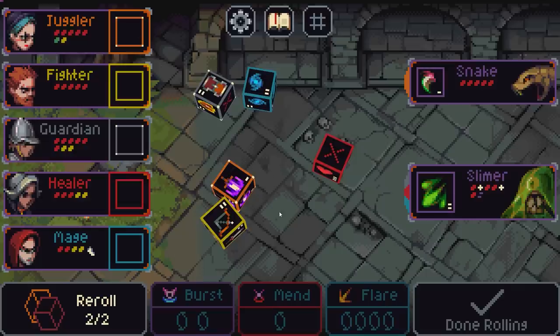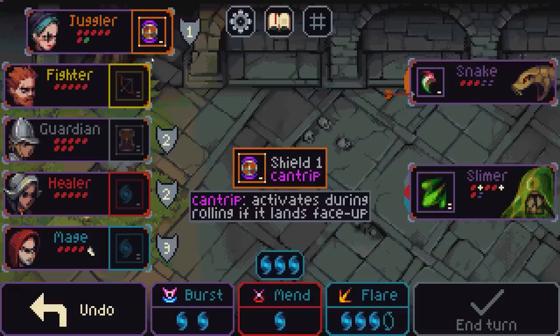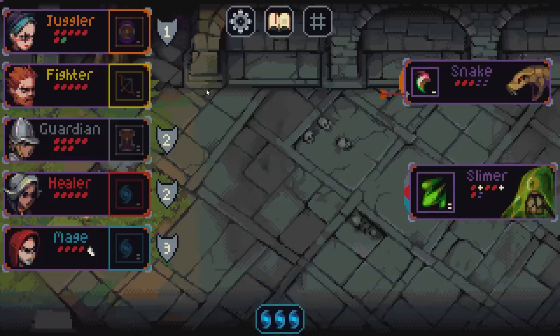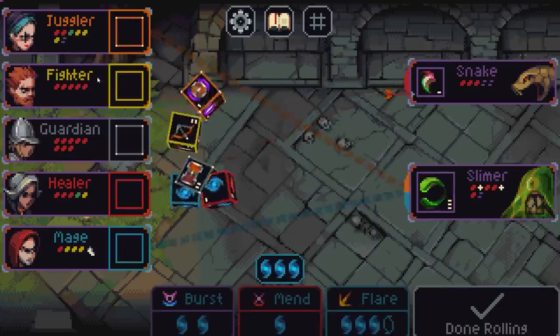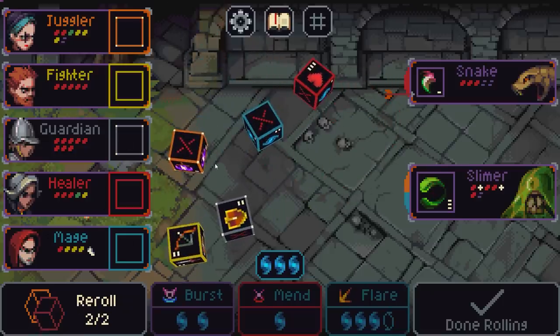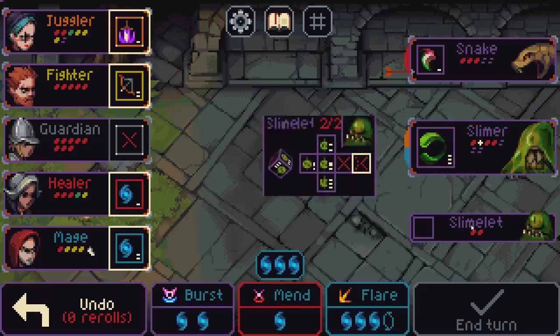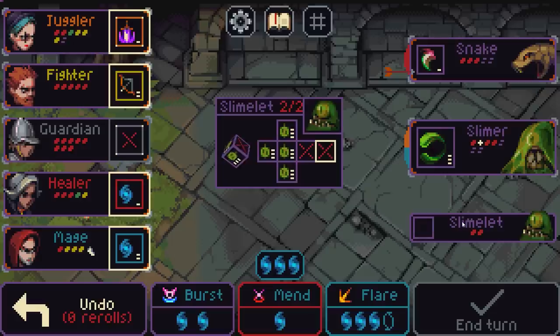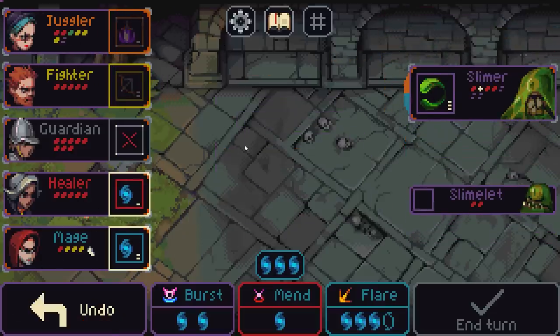That's kind of the problem the juggler gets himself into. We're not going to get a kill here, which is bad. I might just plink the snake and throw down another shield. Now that I'm poisoned I'm going to take one damage every turn. Poison, if it starts building up on people, can be absolutely devastating. I don't have any way to cure poison at the moment — bad times. We stabbed the slimelet — he's just like a little boy. I love slimes. I'm going to shoot and stab the snakes because I don't want to deal with a lot of poison.